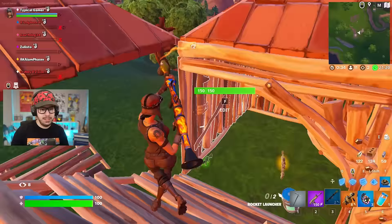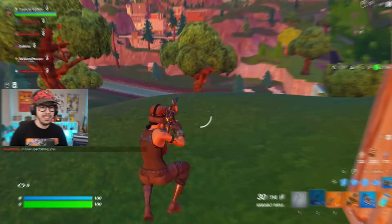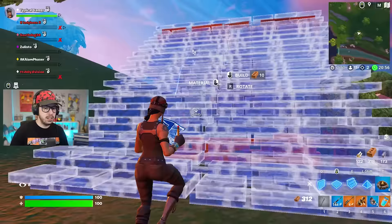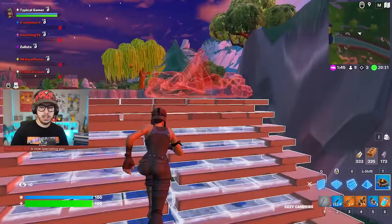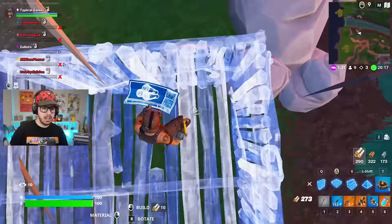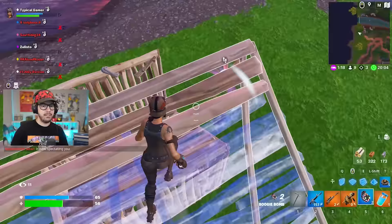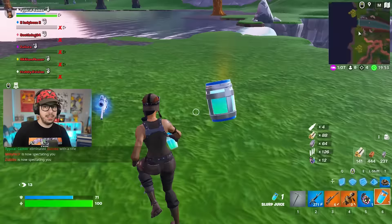Taking the slurp juice and grabbing the grenade launcher instead of the sniper. I like this setup — actually going to use the scar. Doesn't look like anybody has a shotgun, so maybe shotguns aren't in the game right now. It's definitely possible. We got the suppressed submachine gun. Sniper wars — got to run away. Sniped him. I just have a bunch of cozy campfires. Let's shoot this grenade launcher — grenade launcher go burr. Big hits! Still seven other people left. We got four kills — not too shabby.